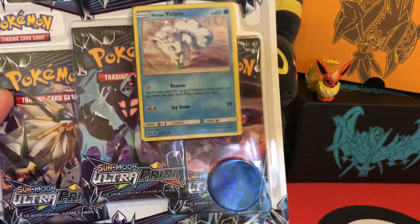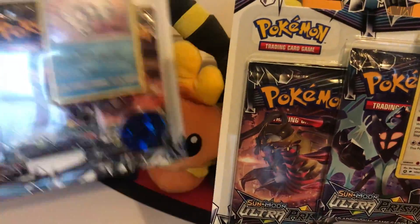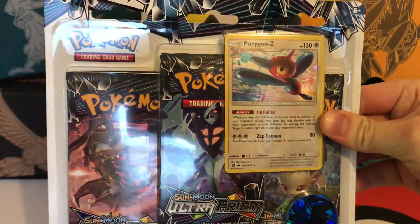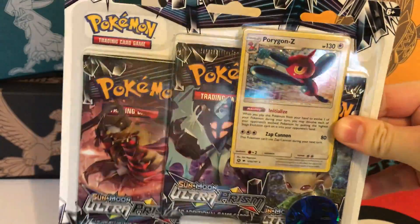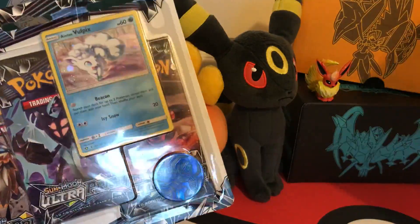We're going to be opening some blisters. I've got the Alana Vulpix blister from Ultra Prism and Luke has got the Porygon Z Ultra Prism blister as well. We did open a booster box together — Luke's been in more videos before. Link to that will be in the description. It was pretty Manic and we got some good pulls. And we had a lot of fun doing it, so go and check that out. I thought I'd invite him back because we've got a bunch of these blisters.